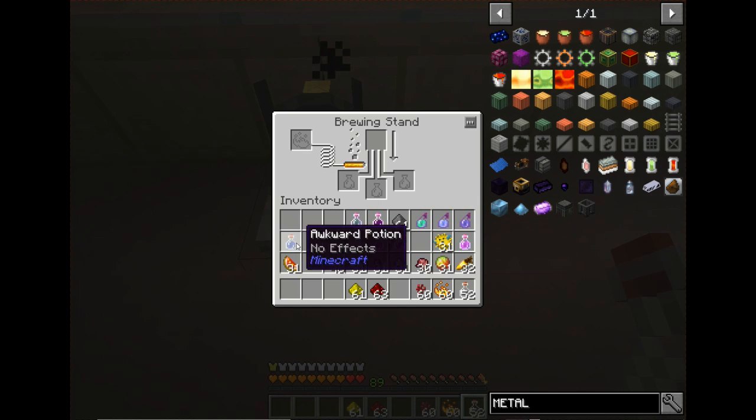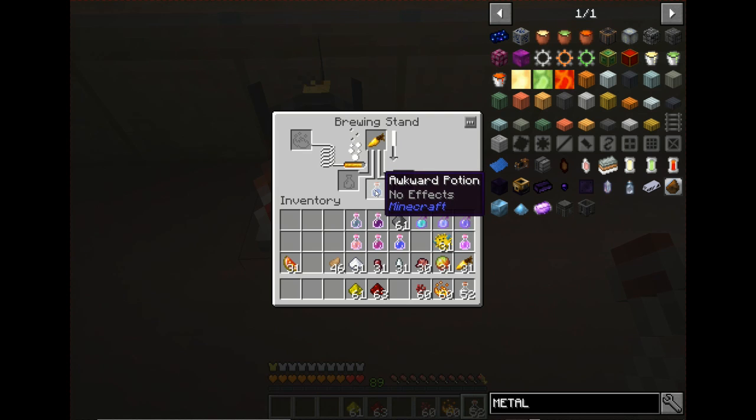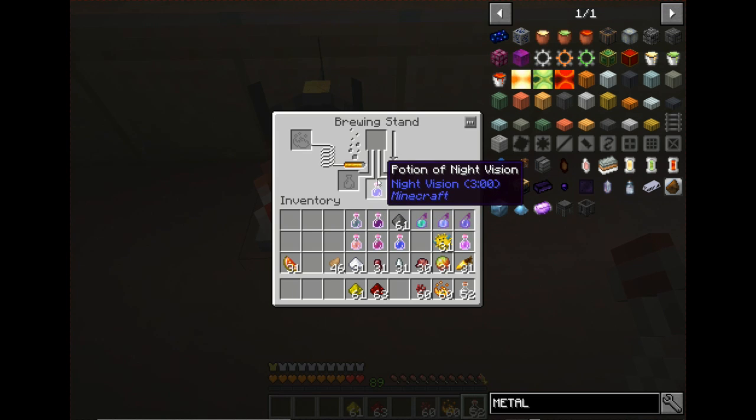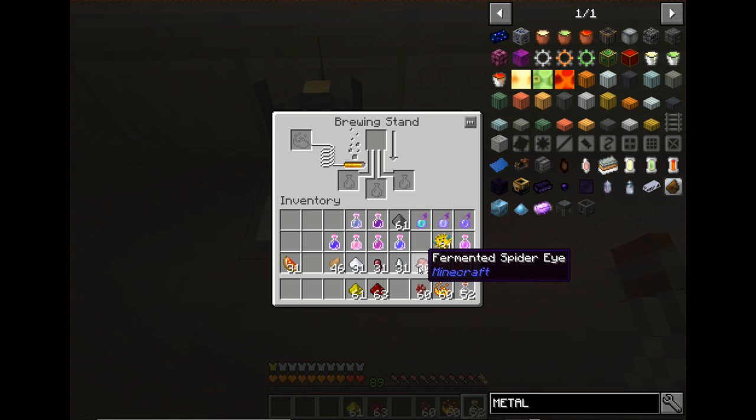A golden carrot creates a potion of night vision. You can add a fermented spider eye to get a potion of invisibility, or add redstone for a potion of Night Vision Plus for eight minutes — and then the fermented spider eye on that gives a potion of invisibility for eight minutes. I like that one — it has a good effect from the fermented spider eye. Being invisible in battle means you can walk around undetected.